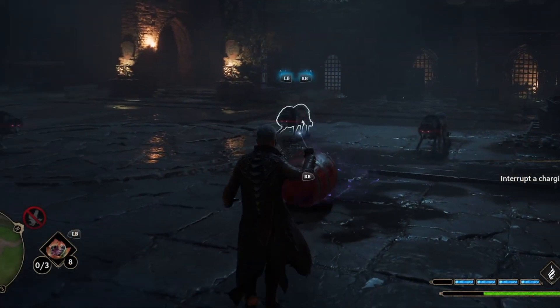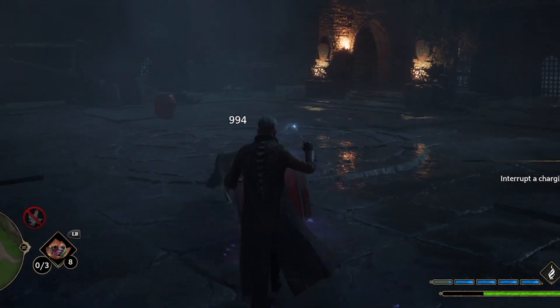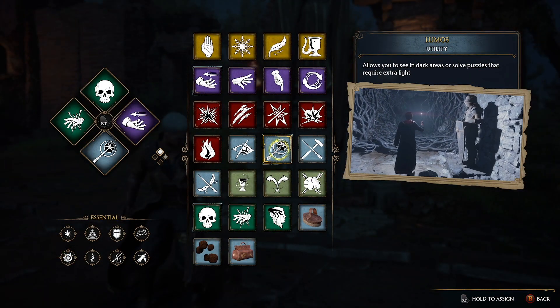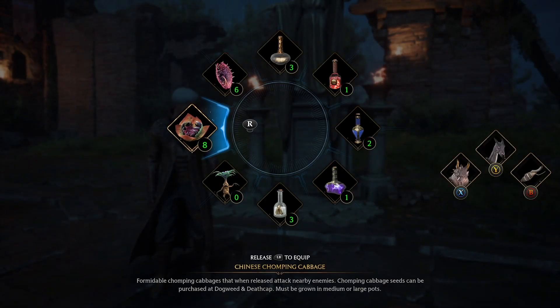Simply pick up any object with this spell and run over the closest enemies, and it will one-tap them really easily. But it gets even crazier than that, because if you pair up Lumos with Focus Potion, Avada Kedavra, and Cabbages, you will break the game immediately.